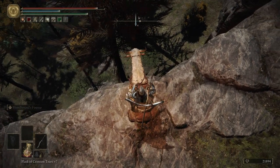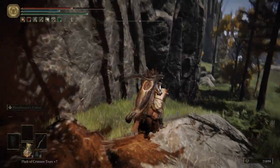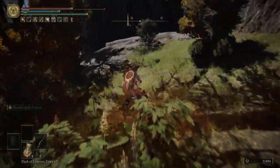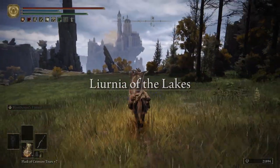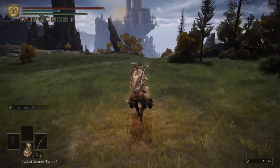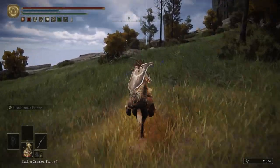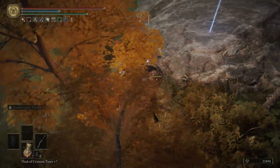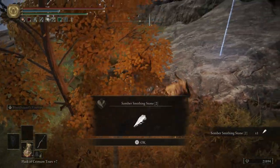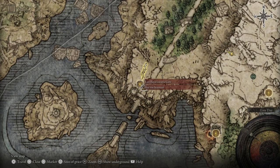Over here we're going to hop down — we will take some fall damage, but if you hop down just here you won't die. If you hop down a little further over there, you will die — it's too high of a fall. So just hop down right where I did. We'll drink a flask. Right in here in these bushes, we're going to see that we can lock onto something — that's the silver scarab, and that's going to give us a somber smithing stone. Now let's go to our map and fast travel to the east Raya Lucaria gate.